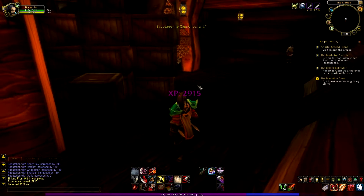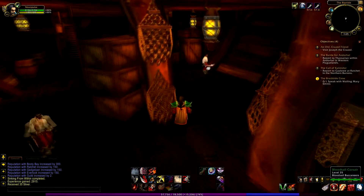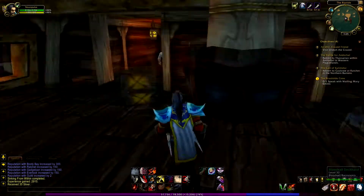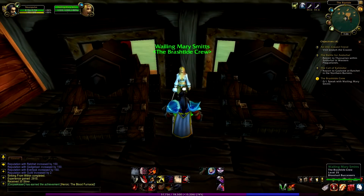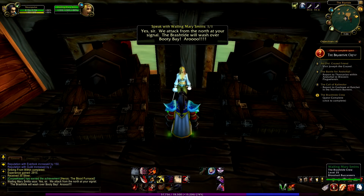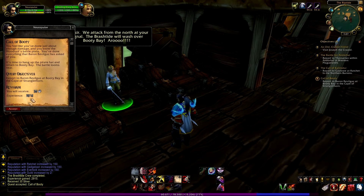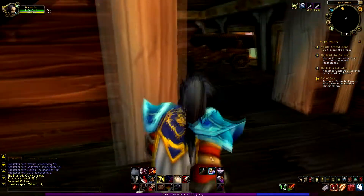Here she is — let's talk to her. 'You know the battle plan, right?' 'Yes sir, we attack from the north at your signal — the Brushtide will wash over Booty Bay.' Quest complete! Report to Baron Rivalgas at Booty Bay in Cape of Stranglethorn. The only quest I have now is to go report to someone in Booty Bay and find a barrel of double rum.